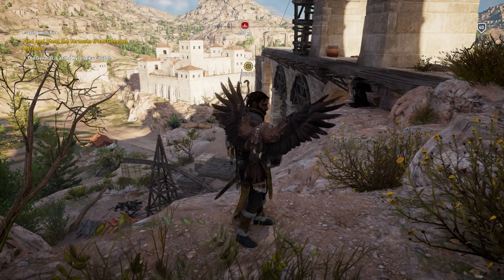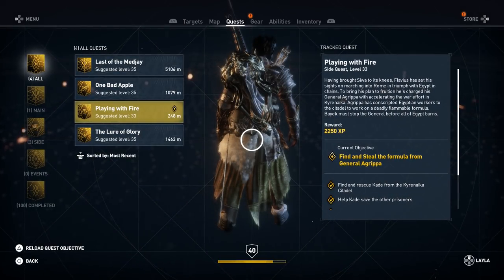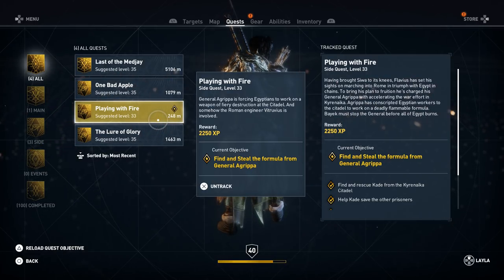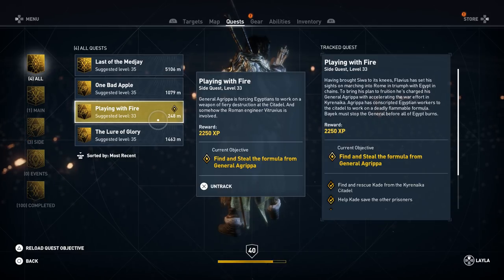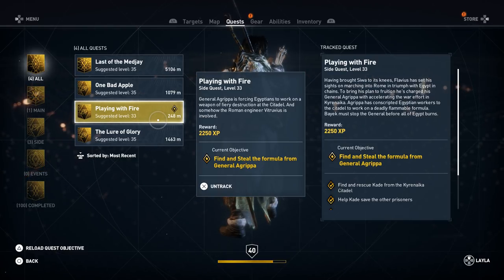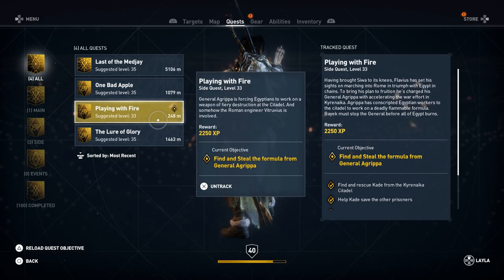Find and steal the formula from General Agrippa. Having brought Siwa to its knees, Flavius has set his sights on marching into Rome in triumph with Egypt in chains. To bring his plan to fruition he's charged his general Agrippa with accelerating the war effort in Cyrenaica. Agrippa has conscripted Egyptian workers to the citadel to work on a deadly flammable formula. Bayek must stop the general before all of Egypt burns. The reward is 2,250 experience.